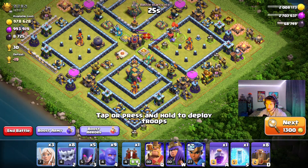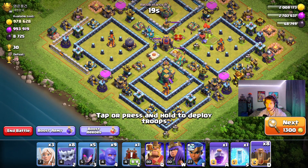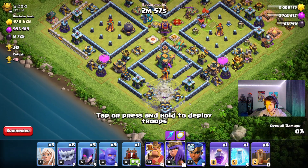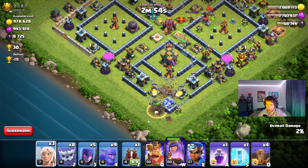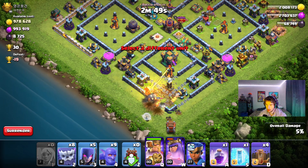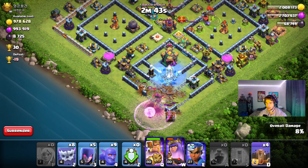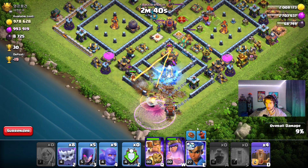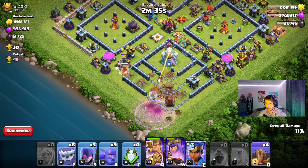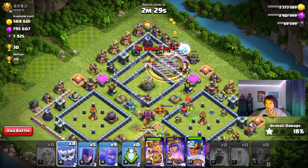Alright, so it seems like this one's going to be the one we attack. Let's just try this one, let's go ahead and send it. Earthquake — should get all those walls, it's pretty good. Archer Queen, healer, let's throw that in there. Queen's already about to go down — nuts. I want to make sure they get the town hall at least.